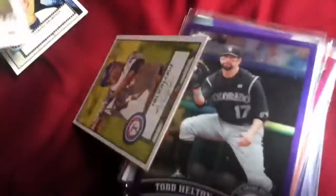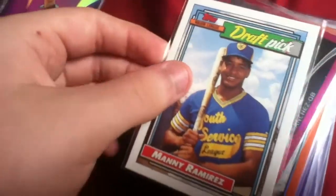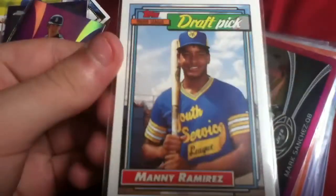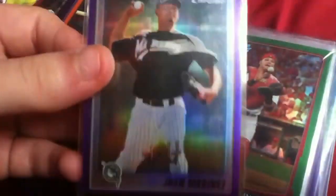David Murphy rookie card. Ian Kinsler rookie. Nelson Cruz rookie. Todd Helton purple refractor. Dustin Ackley purple. If you're wondering what these cards are numbered to, just ask me — I'm not going to show the numbering except on the really low numbered cards. Manny Ramirez draft pick from 1992. Mark Sanchez pink refractor. Jerry Sands purple. Jean Maranez purple.